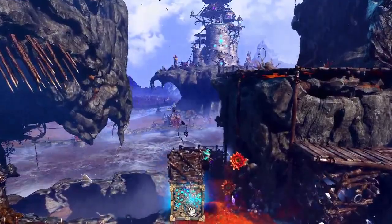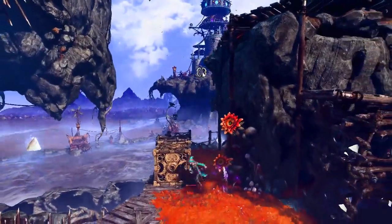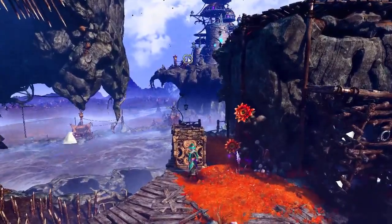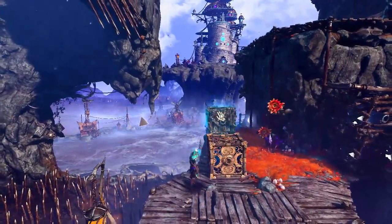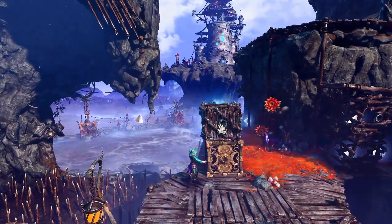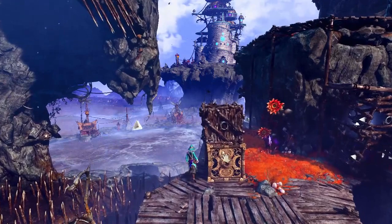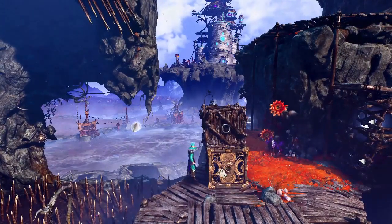We can use this to get all the way to the end of the map, which is right over here to the left of this tower. It's a bit difficult to control, so to get an optimal placement down, you're going to want to put the top box slightly forward of directly on top of the box underneath.